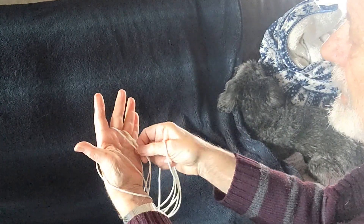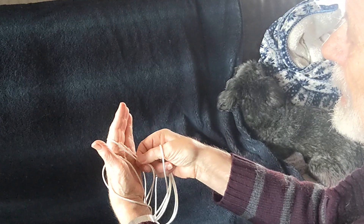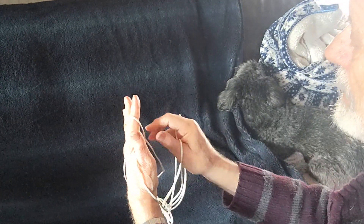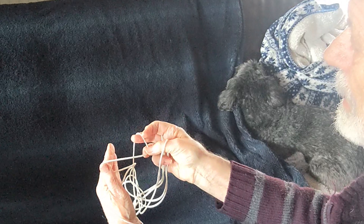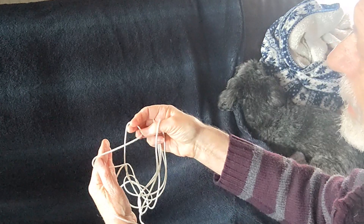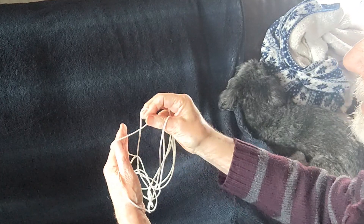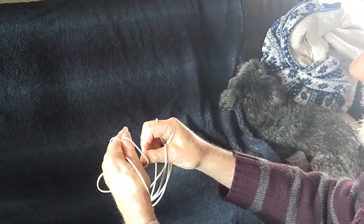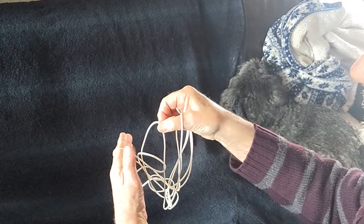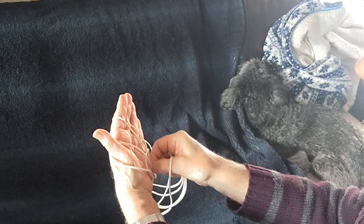Now lift the middle finger loop onto the index finger of the left hand and turn the left index once away from you. Take the near index finger string and put a half turn away from you into it like that. Lift that over the thumb. Hold on to it, keep it slack, then draw the original thumb loop up through it and replace the thumb loop only.